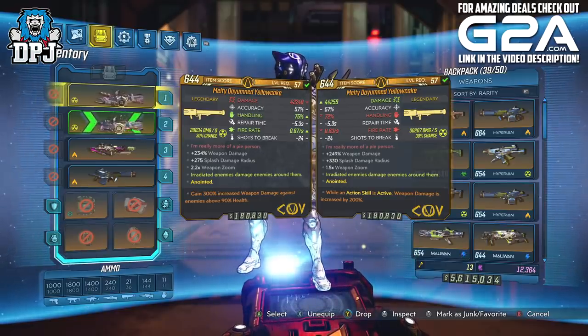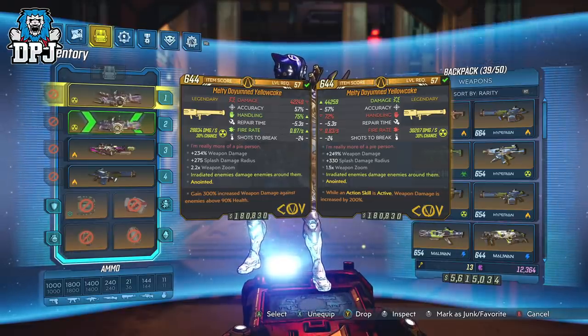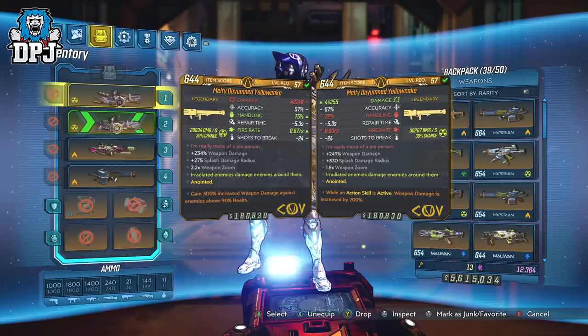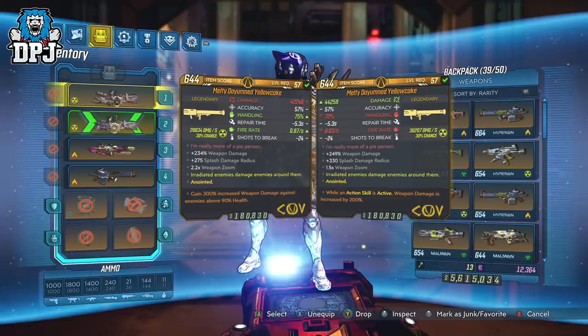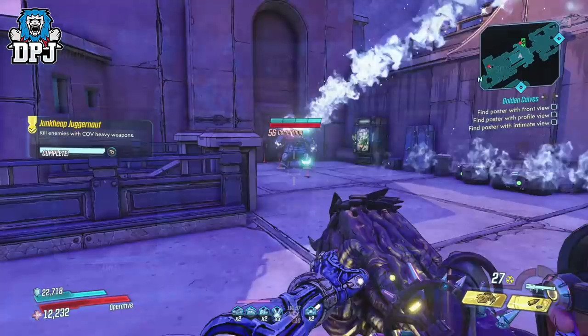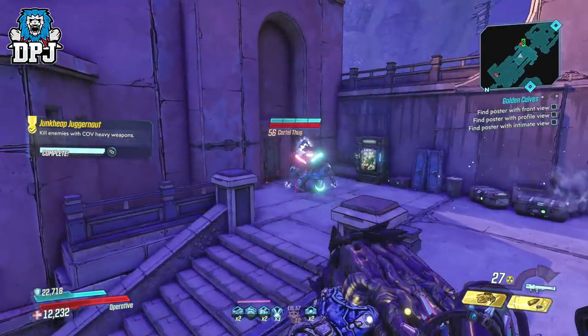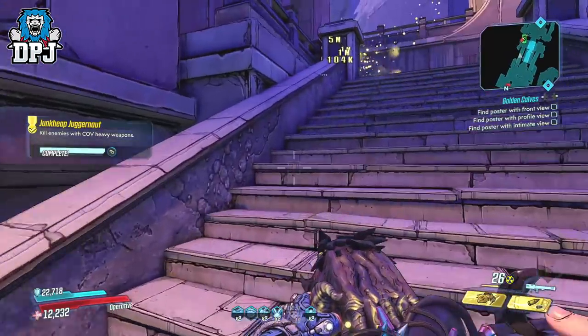What this weapon actually does is fire a single projectile which then splits into two. Those two then split into a further two, so you can get four in total, which all explode and do crazy damage. The damage this thing is capable of is literally off the charts. It also comes with an absolute crazy splash damage radius, as well as close to a 30k per second DOT chance.